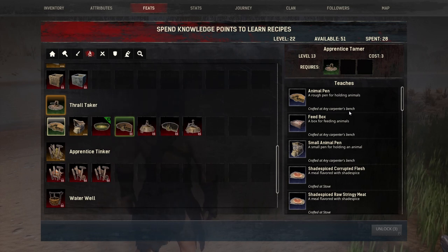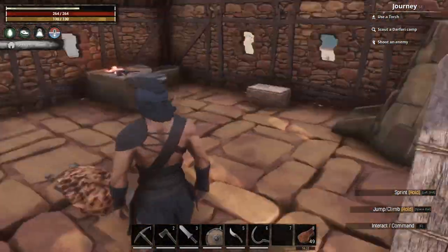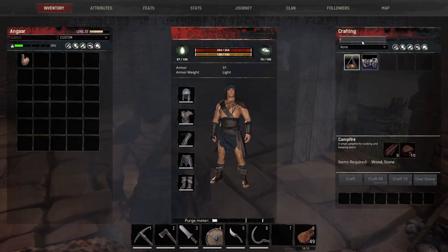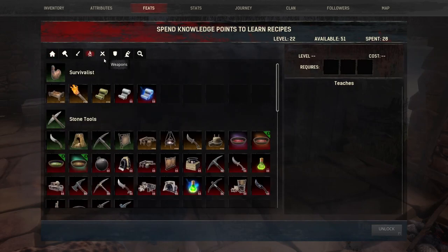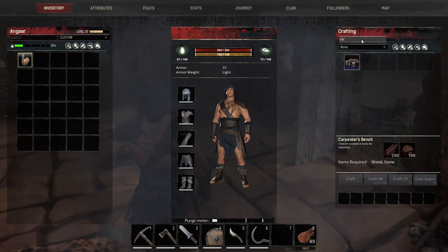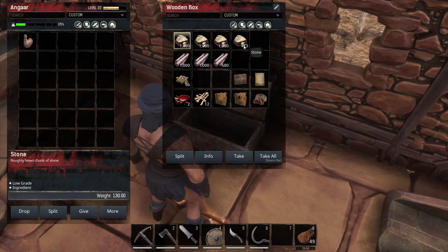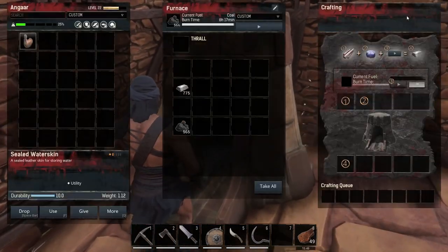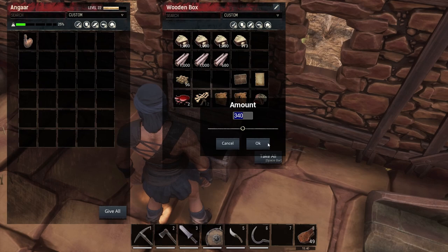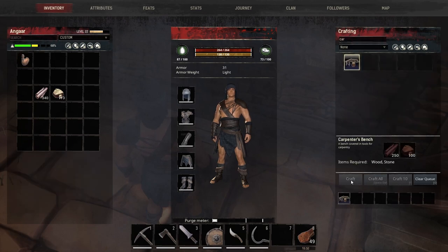It says that the animal pen is crafted in the carpenter's bench, and that's where we've hit our first issue — because at this moment in time we don't have a carpenter's bench. So let's go and craft one. We haven't learned it yet, so let's learn that. What's required? There's going to be some wood — 250 wood and 100 stone. I spent a little bit of time off camera just gathering some wood and stone. I also did another iron run and got a bunch more iron, so we'll have some iron to make further tools if we need.